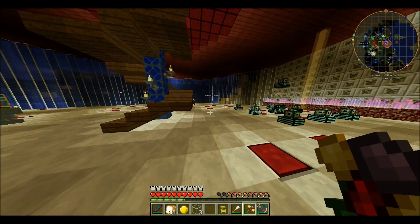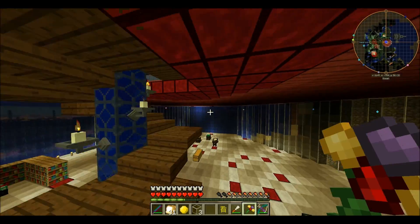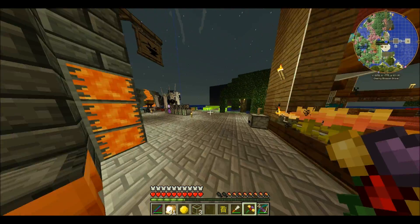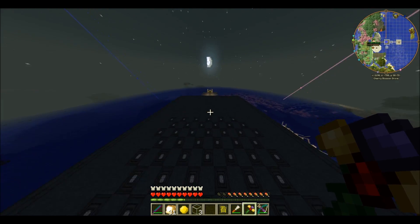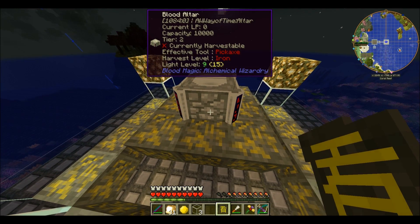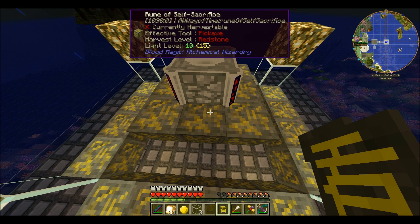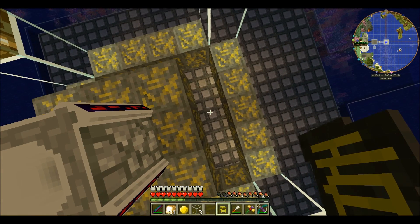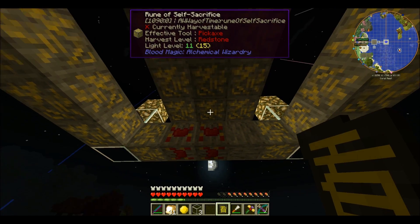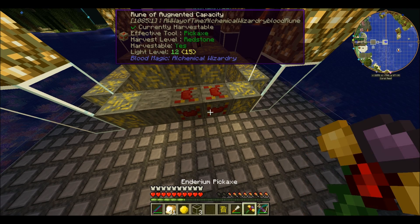So put that there, and that there — after I place these. I knew I wasn't off by that. So that should now be a tier three blood altar. I think. I'll have to get my sigil — the sigil of sight — so I can make sure it's valid. I think it is, but I want to double check before I start trying to pump blood into it.